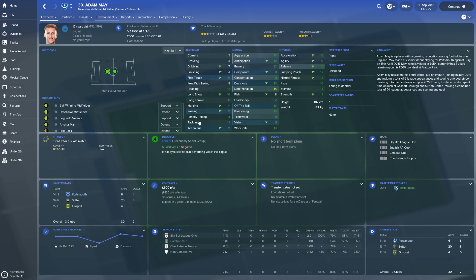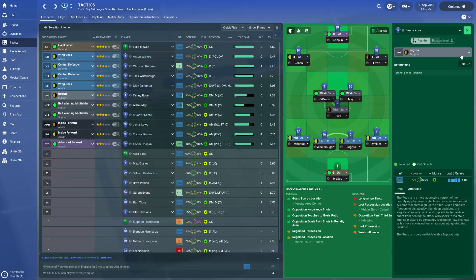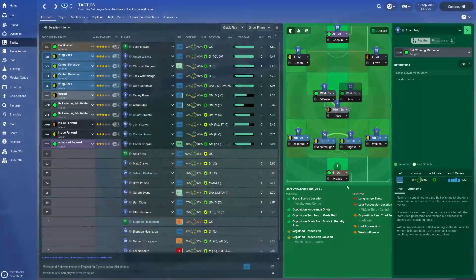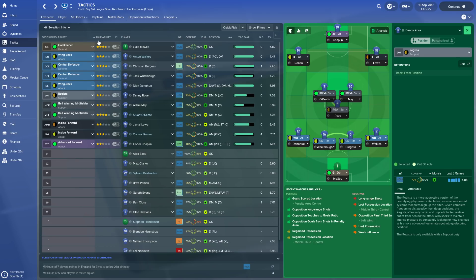The one thing with the Regista is it might not make as much use of his tackling, but it's not like he's not going to tackle. He's got good marking and good tackling. Looking at the Regista role - we could even encourage him to mark tighter with an individual instruction to close down more and tackle harder, because he's really well-suited to that - like a customized Regista version. Anyway, we're going to wrap this up here. We will see you next time. Thanks for watching, folks. Bye-bye.